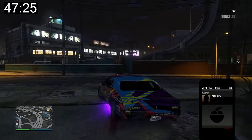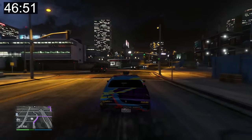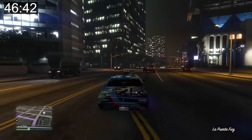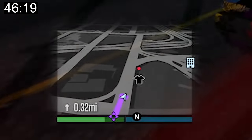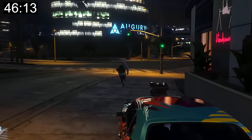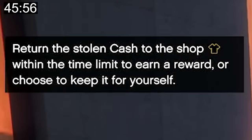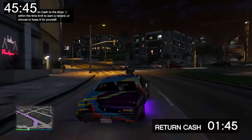I need to lose the cops and do the two remaining time trials. A robber is robbing a store nearby — I kill him, pick up the bag, and choose to keep the money for a bigger payout. I'll start the junk energy drink time trial once the clock expires.